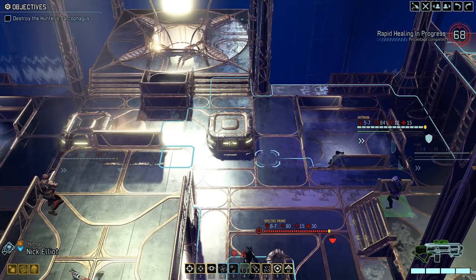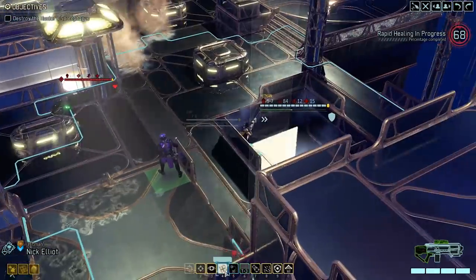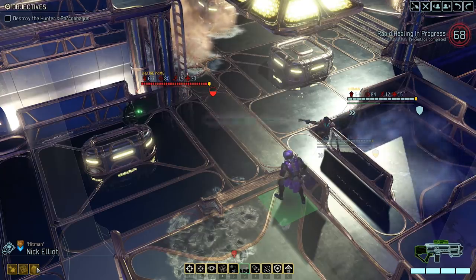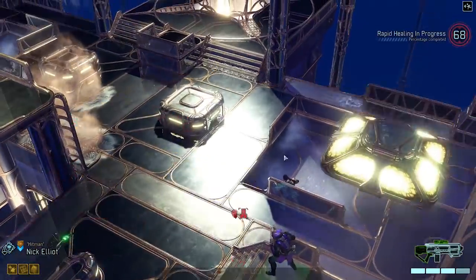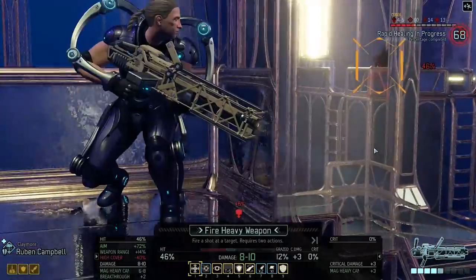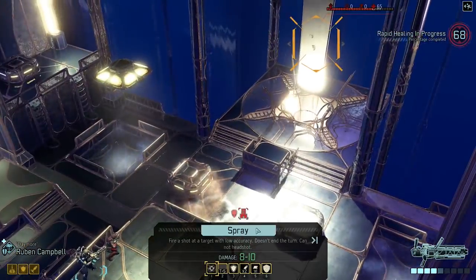Let's do some more damage to the sarcophagus — that's what we need to do. We can use holo target because that will not end our turn. Let's holo target the Spectre Prime. Nick has independent tracking, which means the Spectre Prime will remain holo-targeted for one additional turn. And then we can shoot the sarcophagus. Ruben — move towards the sarcophagus and take a shot. We should also try to spread out because of the Codex. That's 56.